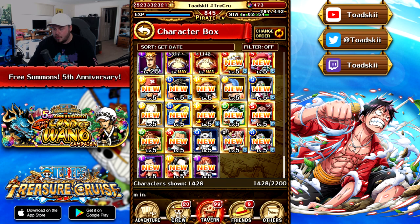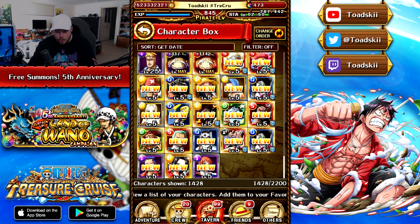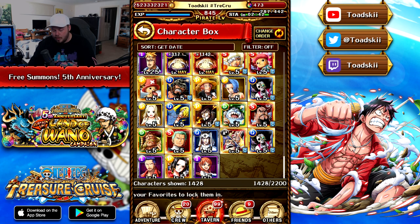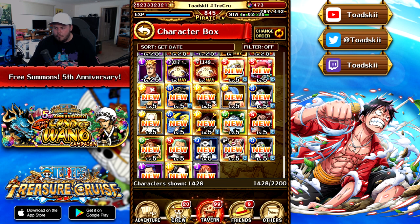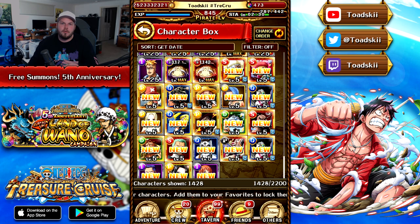Our two reds were V2 Jinbei and V2 Boa Hancock. We also got some pretty decent rare recruits: Smoothie, Stampede Chopper, the quick Hadjadin, Stampede Brook a couple of times, and Aladdin. The Duel Ivankov and Bon Clay is a really, really nice unit. Overall I can't complain — getting a bunch of units for free is not too bad, especially if you're a beginner player where 20 free rare recruits is amazing for your account.